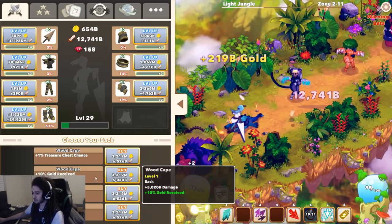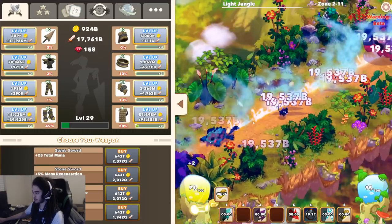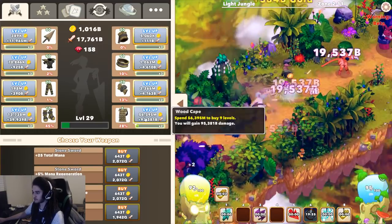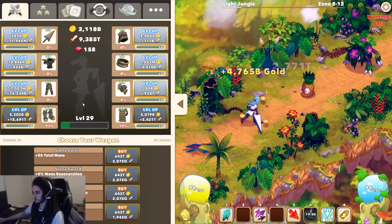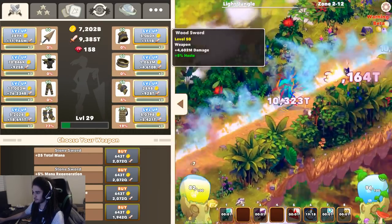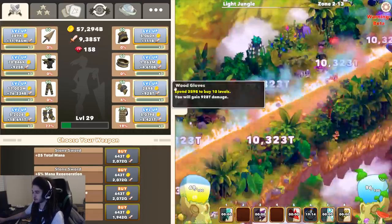Let's go into gold received. Let me start leveling this up — 50, 50, 50, 50, 50. The stone sword is 600 gold, which is way too much, so we'll just wait a little bit here.